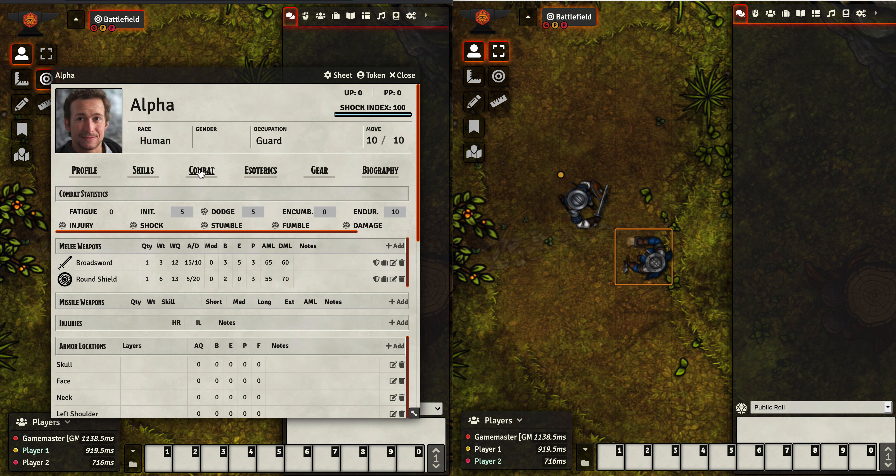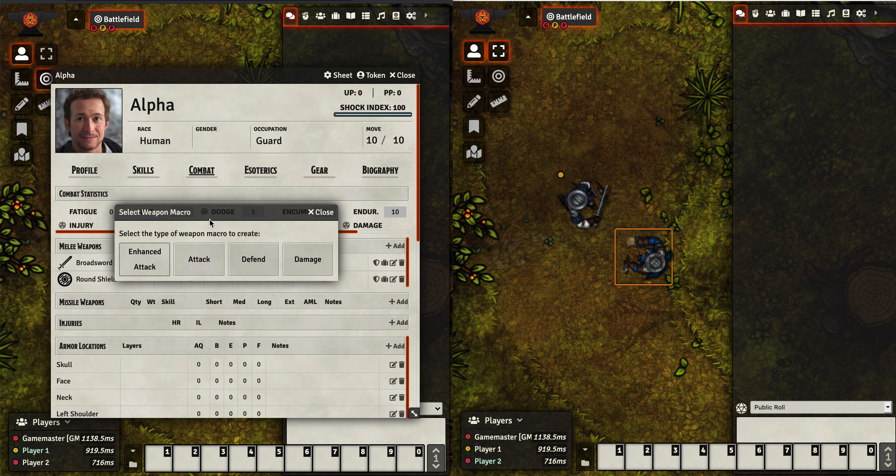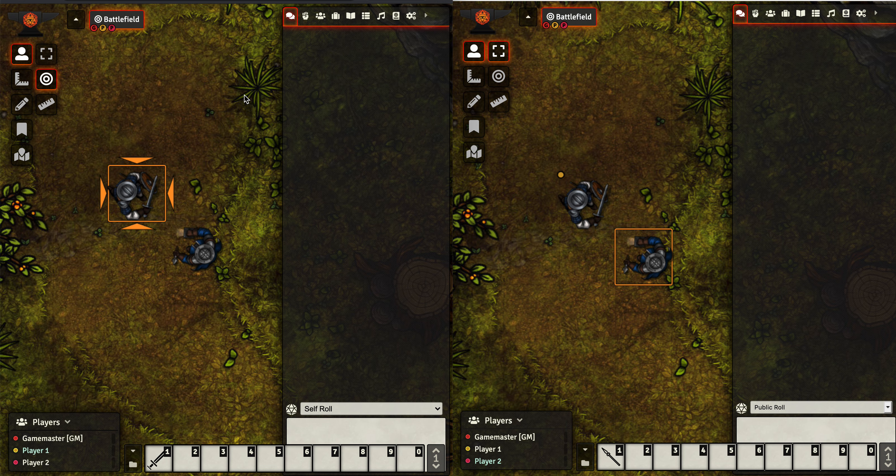I'm going to go to the combat tab, grab the broadsword, and drag it down here. You'll be prompted for what type of macro you want to do. These three are the old way of doing macros — they're still available and still supported. In here is the enhanced attack macro. Click on that. For player two, I'm going to do the exact same thing. He's got a broadsword and a spear, and he's going to be attacking with the spear using the enhanced attack macro. We can now close these character sheets because the automation is going to take care of a lot of that for us.